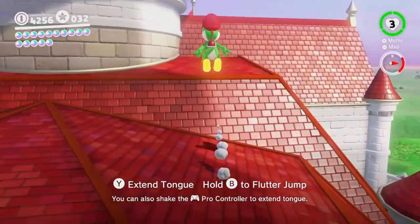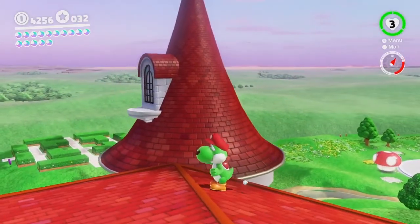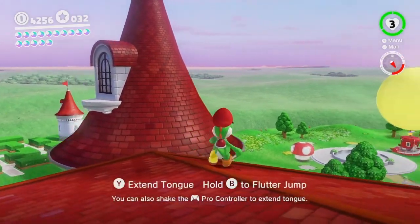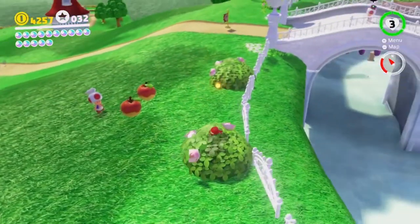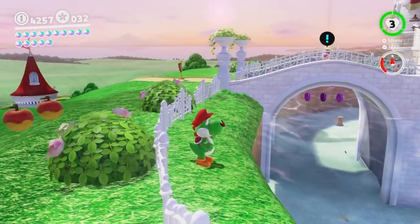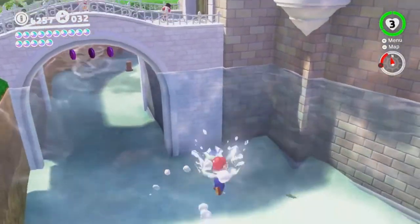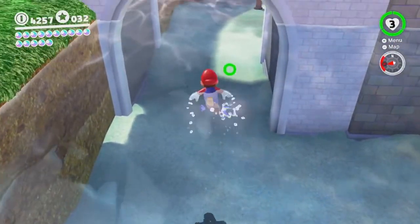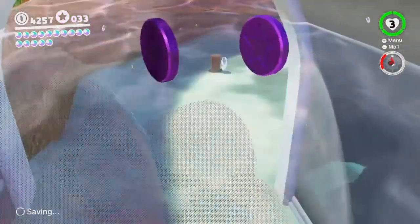That sound effect is literally from Super Mario Sunshine, or possibly Super Mario Galaxy as well, because it's the same Yoshi reused clips. And unfortunately, this Yoshi is a Sunshine Yoshi, because if he goes in water, he dies. Nintendo, we haven't learned our lesson from Sunshine, have we?